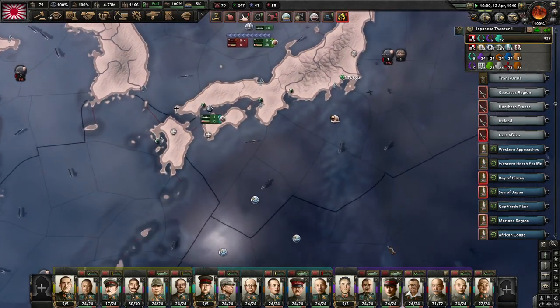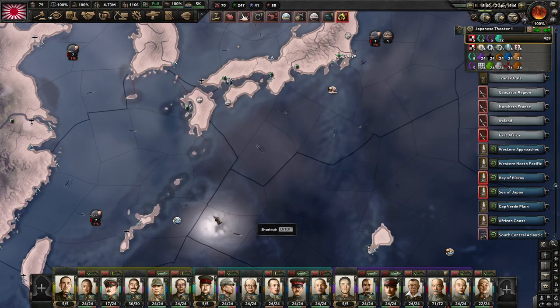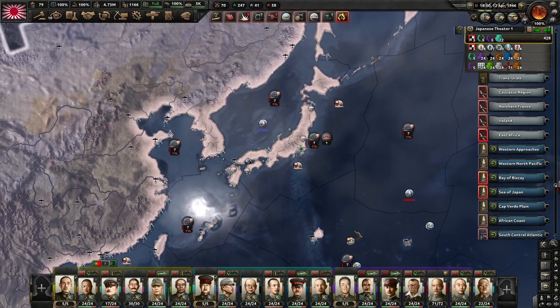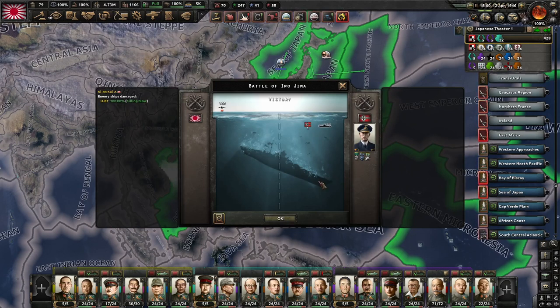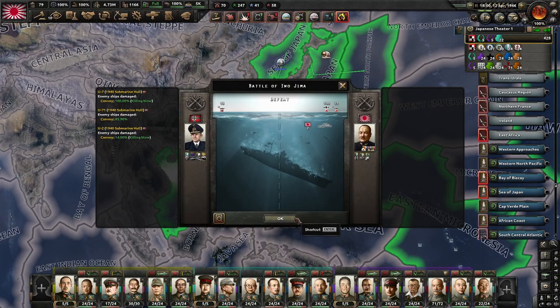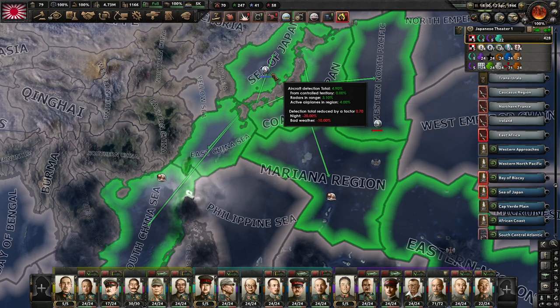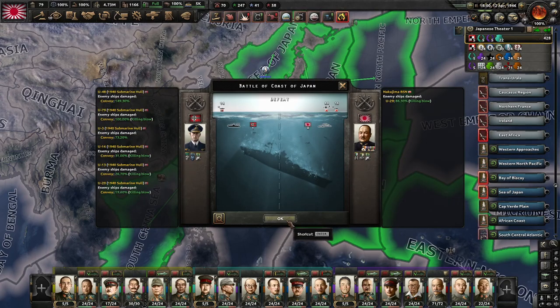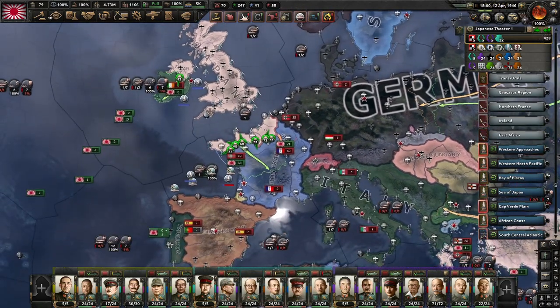We have sunk three submarines from the air - that's promising. That's another submarine down. As historically accurate, from the air the submarines are vulnerable. Our tactical bombers are catching them as well, though sometimes they only manage to damage them. U-15 has been sunk by airstrikes. So the destroyers are unfortunately not as effective as they should have been, but from the air we are dealing with the submarines quite effectively.